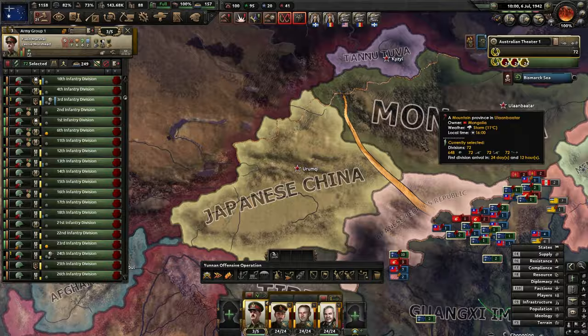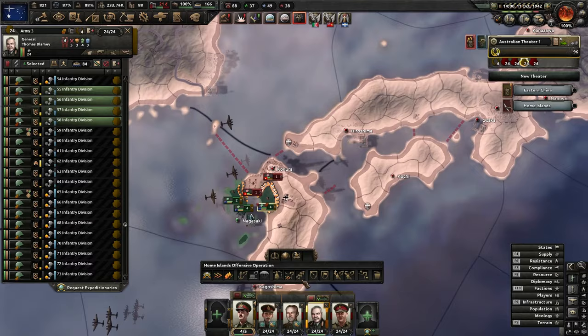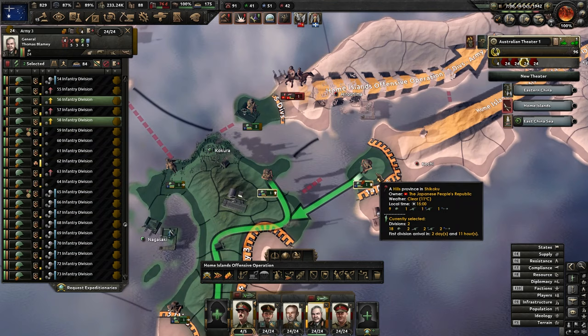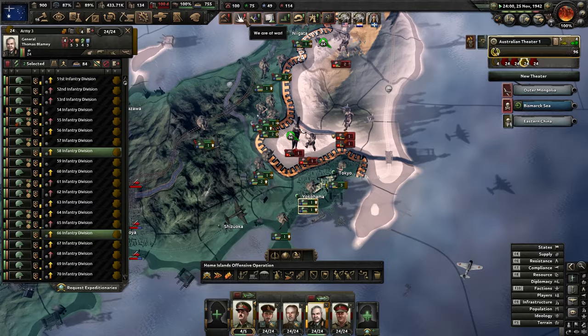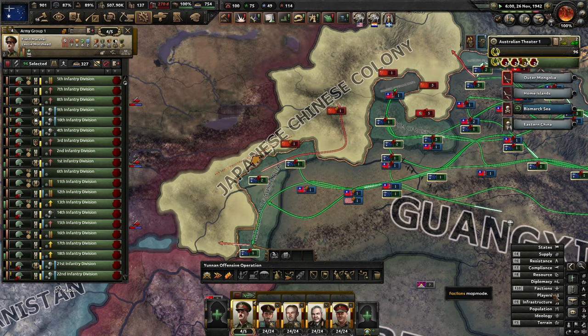Let's set up our naval invasion - we've got a bit of a navy, so we might be able to sneak it in. I wasn't paying attention and the naval invasion went off. Luckily there weren't many people at home as usual for Japan, so we'll quickly push out and land some more troops. Japan is not at home - no one is ever at home on this island, are they? We will just overrun them with Australian troops. We're taking Tokyo - that should be Japan knocked out. Japan's gone, there we go.